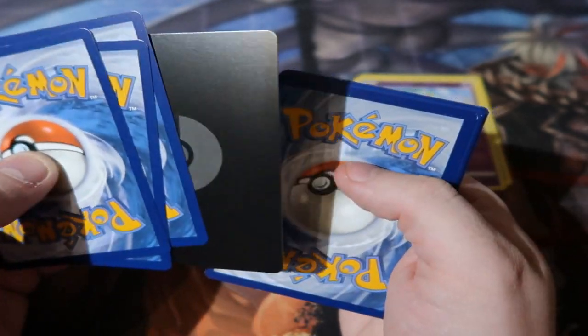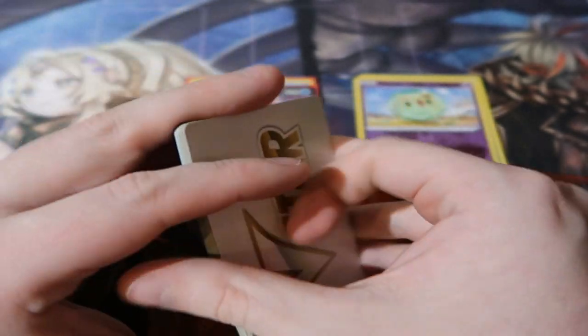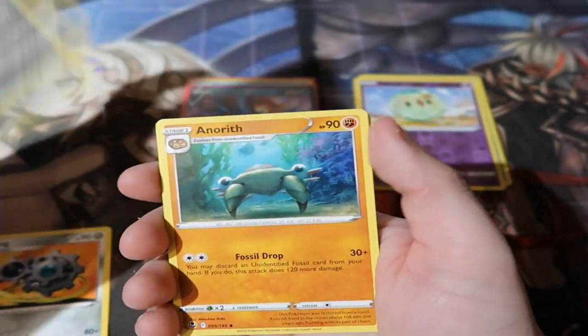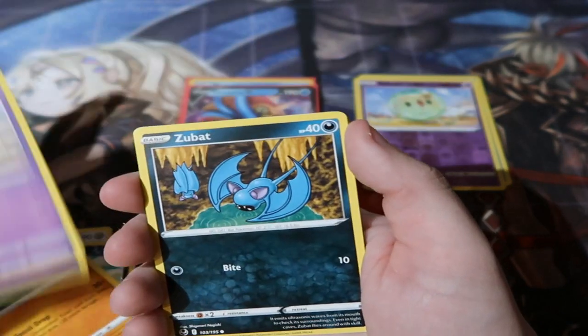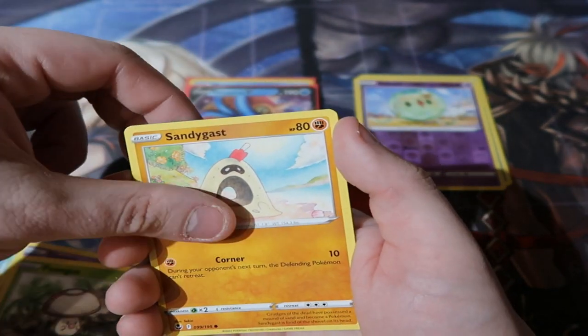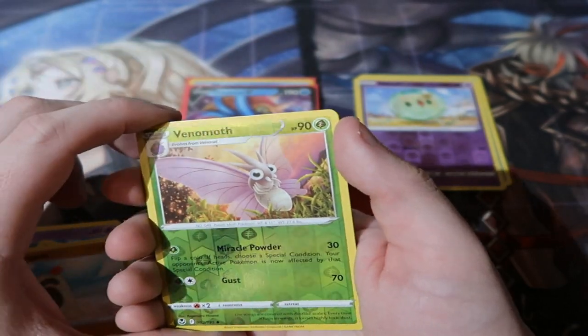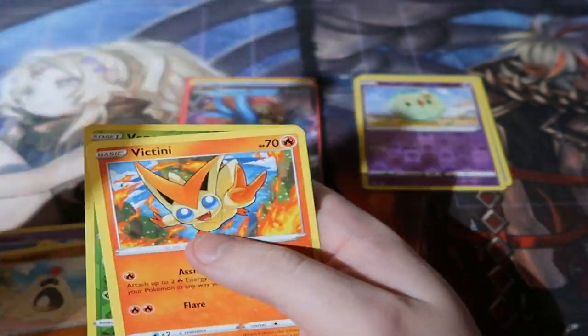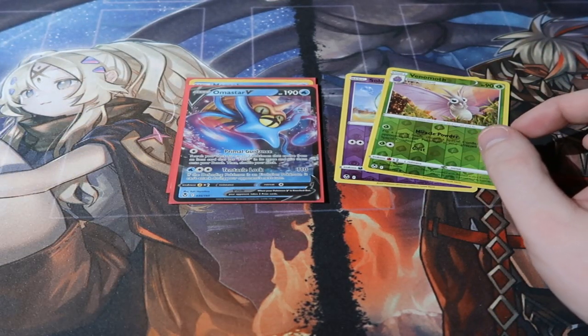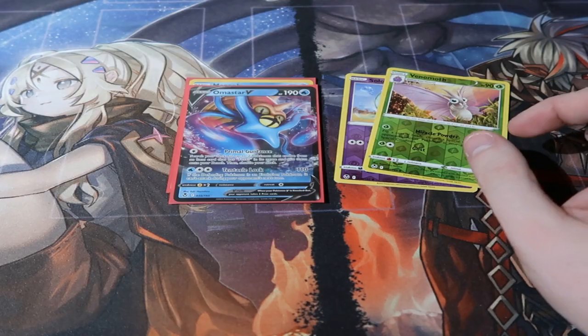Third Manaphy pack. We got Feastar, Croconaw, Amethyst, Solaceon, Zubat, Alomomola, Shroomish, Sandygast, Reverse Wild Venomoth, and a Victini. That must be an omen for Manaphy — a victory card. That's three points right there, though it is a bit of an unfortunate pull rate overall.